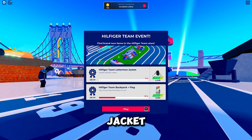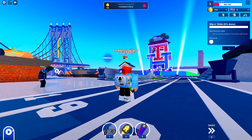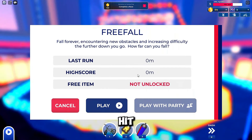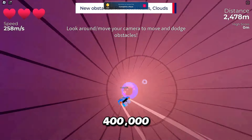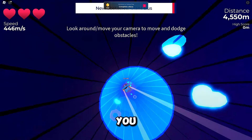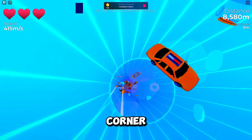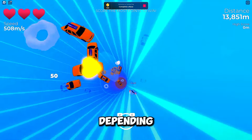Next up, to snag the Letterman jacket, you need to freefall 400,000 meters. Don't be intimidated by the big number — it's actually pretty simple to achieve. Just click on the play button in the bottom corner, then select the map, and choose the freefall game. Once you're in, jump into the portal and hit play. The game is straightforward — you just need to fall a total of 400,000 meters. You'll have three life points, and watch out for obstacles. Hitting them will cost you a life point, but you can refill by catching the life points along the way. In the top right corner, you'll see how far you've traveled. You can achieve the 400,000 meters in a single game, depending on your gameplay skills.